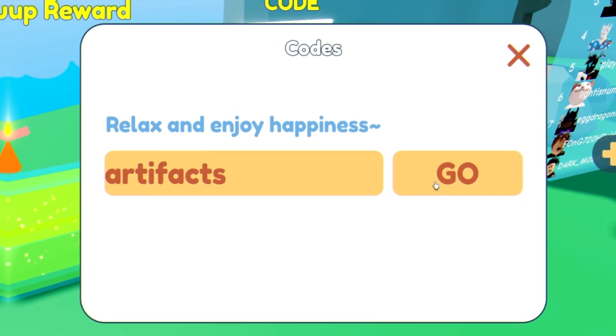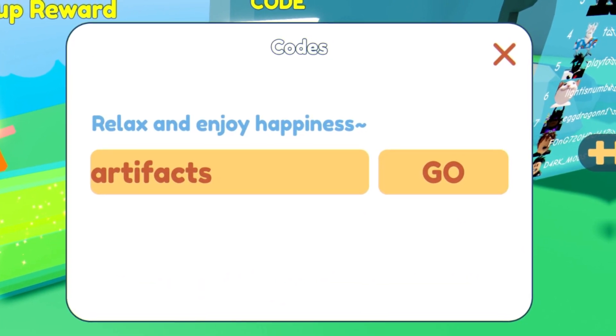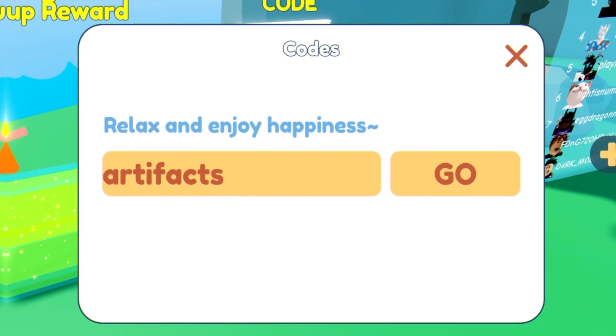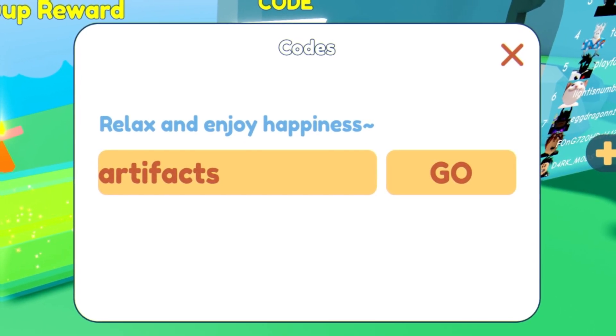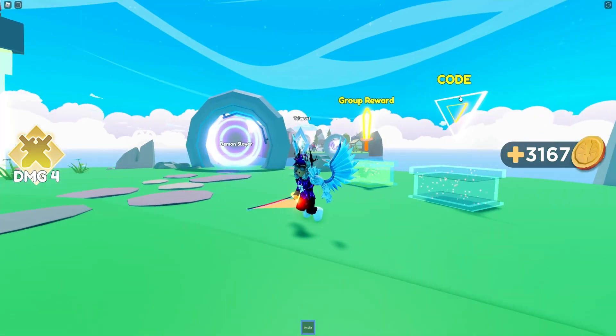After that guys, you have the code 'artifacts'. Enter this one over here and click go. As you guys can see, successfully redeemed 1,000. That one is going to go ahead and give you guys 1,000 gold. That's actually quite a bit of gold, which is definitely going to go ahead and help us out guys. So yeah, those are all the working codes on Anime Artifact Simulator.